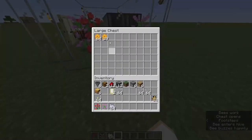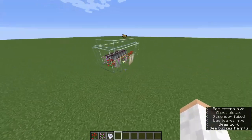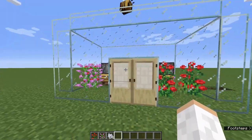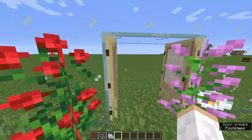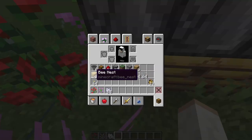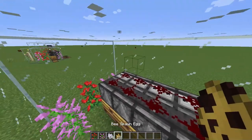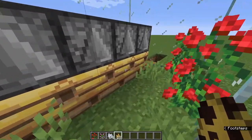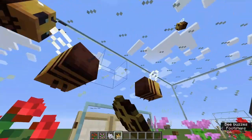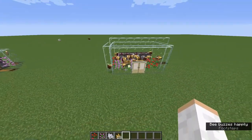This is a compact build using the least materials possible and it works great - I set this up about half an hour ago and it's been going well. For the bees, get your bee nests in here and breed them with flowers until you have 18. You can also use leads on bees to move them.